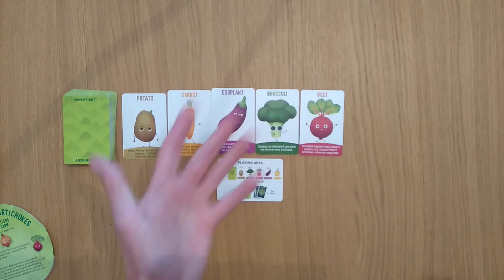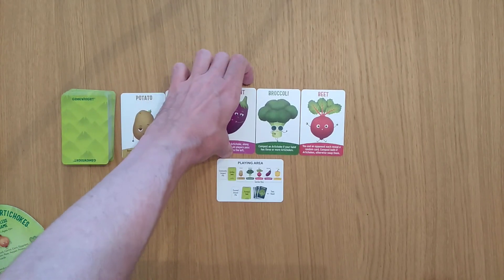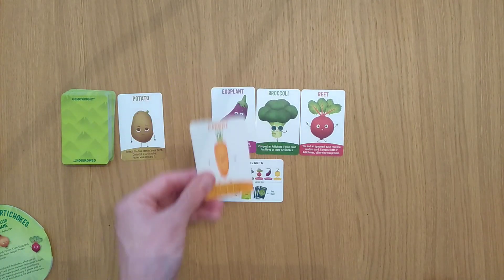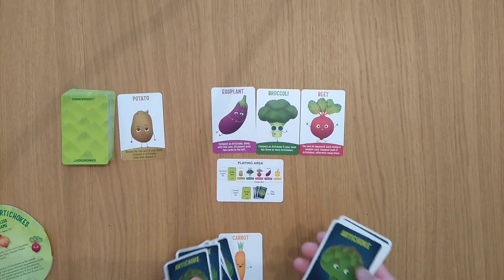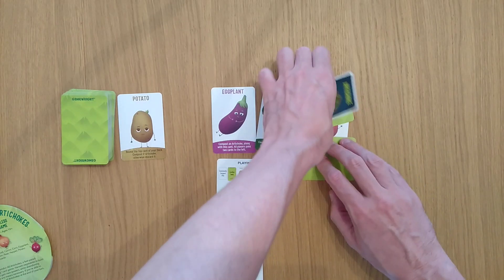So firstly what you're doing is replenishing — we'll get on to that in a second — then you're harvesting: you're going to take one of these cards. Let's take the eggplant this turn. Take the carrot — it's going to get into my hand. So there's my hand, and then I've got my 5 cards here, and then the 5 cards which is my draw deck. That is the first thing I do.